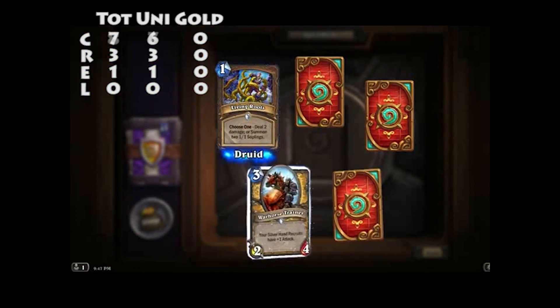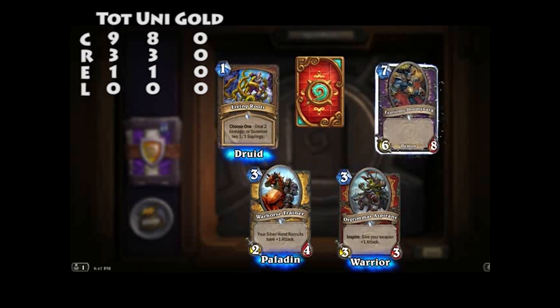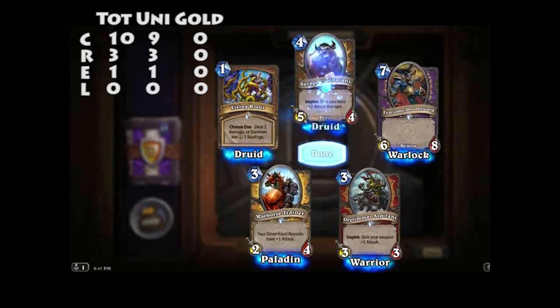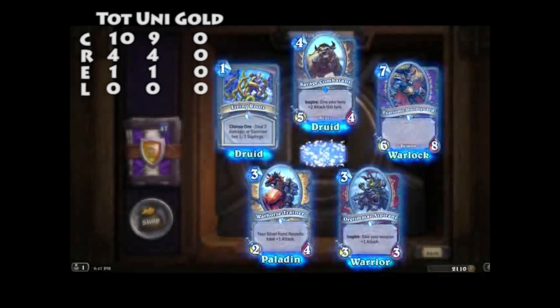Living Roots, War Horse Trainer, Orgrimmar Aspirant, Fearsome Doomguard — a 6/8 Demon — and a Savage Combatant. Give your hero plus two attack this turn. Inspire.